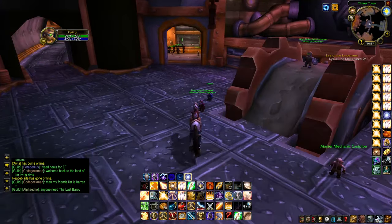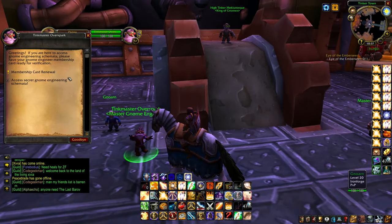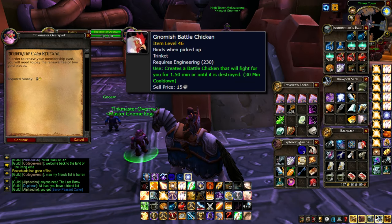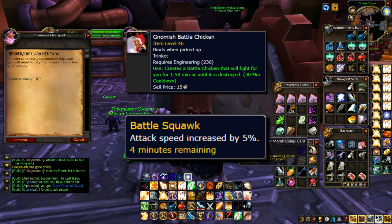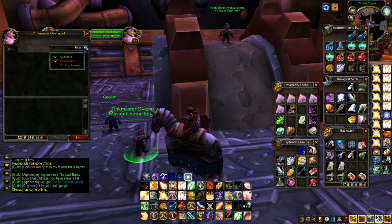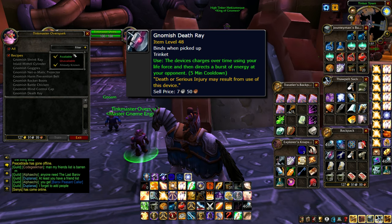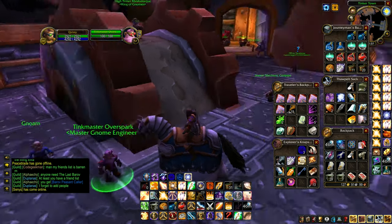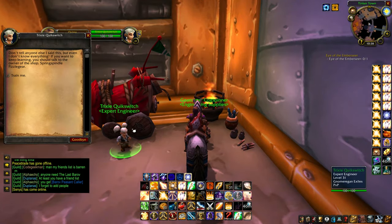These gadgets and gizmos require a specialty to create, but only require general engineering to use. For example, the gnomish battle chicken — it's cool even though it does a little bit of damage. There is a chance for Battle Squawk to occur, which is an attack speed increase by 5%. This could be a really nice damage boost if you're in a raid and you're fighting a boss. The gnomish death ray is especially popular in PvP because it does damage based on the health pool of the user, and most players will stack a lot of stamina in PvP. So if you have a lot of stamina, the death ray could do massive amounts of damage.